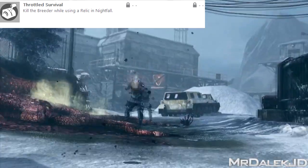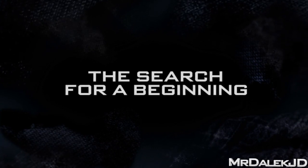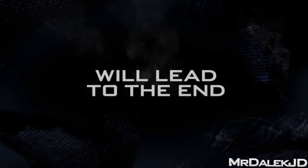'Throttle Survival' — kill the Breeder while using a relic in Nightfall. This is going to be quite difficult. With some relics, like pistols only, it's going to be absolutely ridiculous to take down a huge spider like this. The other relics would make it even harder, so this could be quite a difficult achievement.